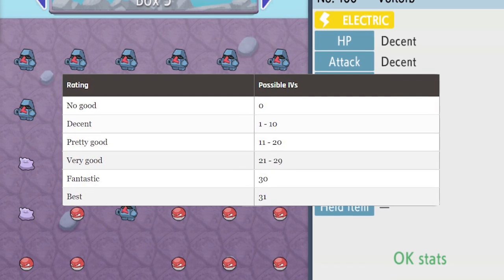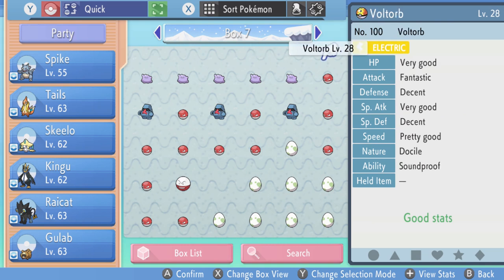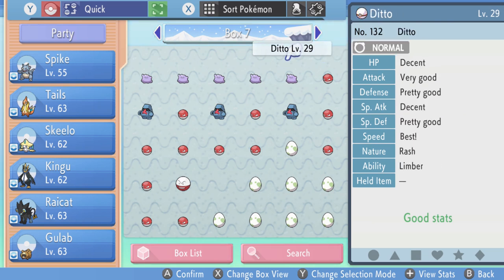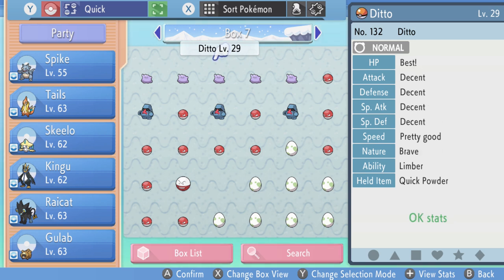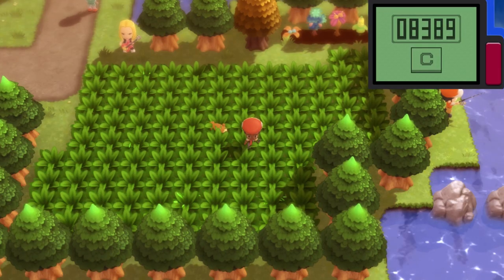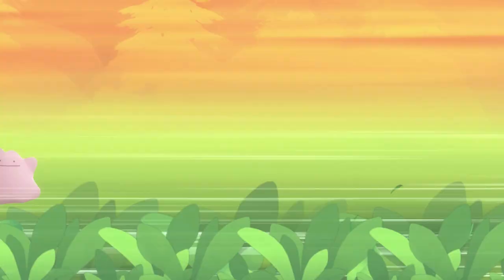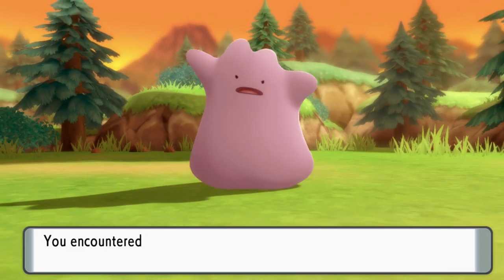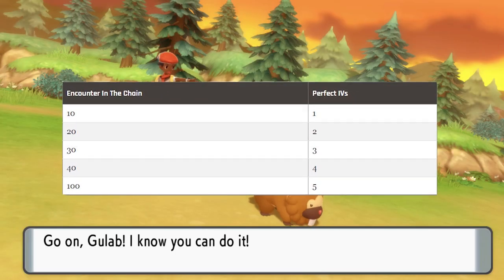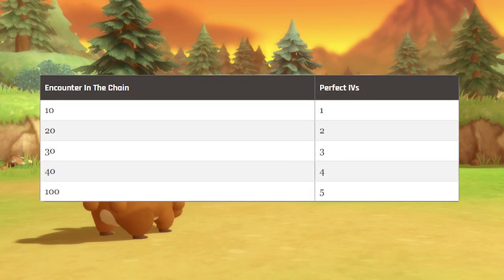Instead you're given an adjective to roughly describe how many IVs they have, and here's what they all mean. It's always a good idea to have some high IV Dittos lying around when breeding for the best IVs, because it's always Hot Girl Summer for Ditto as they can and will breed with anything. Dittos can be found in a few places but the best place to get them is on Route 218 by using the Pokeradar, because when you use the Pokeradar on your 20th, 30th, 40th and 100th encounter whilst chaining, it guarantees a few perfect IVs.